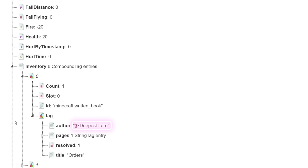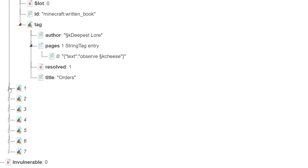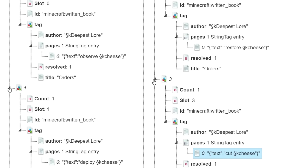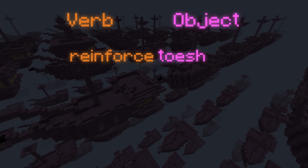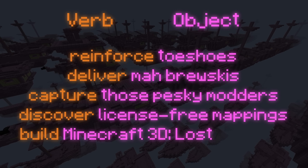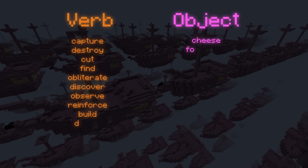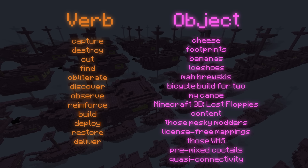Going further into the file, the hidden text behind the gibberish is revealed: 'Observe cheese. Deploy cheese. Restore cheese. Cut cheese.' Wait, it's all cheese? Not quite. The text in each book is created using a formula — a verb followed by an object. For example: 'Reinforce toe shoes. Deliver ma bruskis. Capture those pesky modders. Discover license-free mappings. Build Minecraft 3D The Lost Floppies. Deploy content.' In fact, there are 12 verbs and 14 objects, leading to 168 total possible books. Despite the supposed deepest lore, meaningful connections are hard to find — it's mostly random.